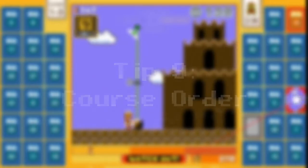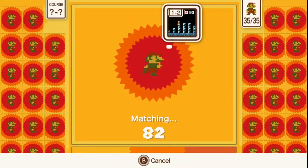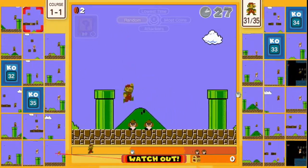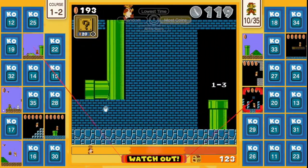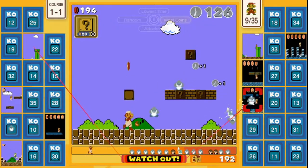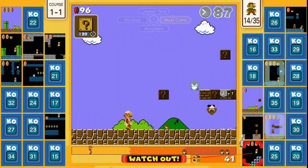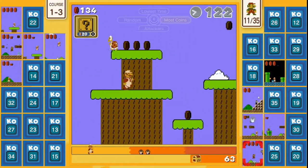Tip 9: Course order. The course order of a match is determined at the start screen when you select your course. Every player's selection is inserted randomly into a queue, and this is the order in which the stages are played. 1-1 is the most common starting stage because all players have access to it. If you have a stage that gives you an advantage, select that course. The courses are played in a randomly selected order unless you find one of the warp pipes throughout the game. When this happens, you have a choice of three stages to play next. Most people think these choices are random — however, they are not. From right to left, the warp pipes show which stages are in the queue if you were to skip one, two, or three levels. Because of this, warp pipes are basically telling you which stages are next. If you select the pipe on the far right, you know the next two stages to follow, so you can prepare yourself mentally for the stages after that.